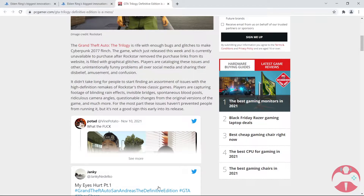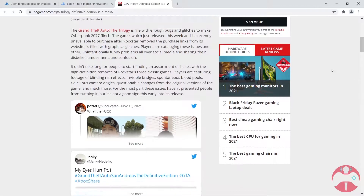It didn't take long for people to start finding an assortment of issues with the HD remakes of Rockstar's three classic games. Players are capturing footage of blinding rain effects, invisible bridges, spontaneous blood pools, ridiculous camera angles, questionable changes from the originals, and much more. For the most part these issues haven't prevented people from running it, but it's not a good sign this early into release.